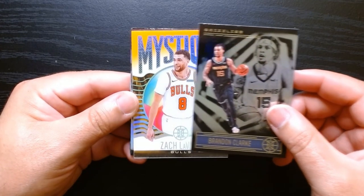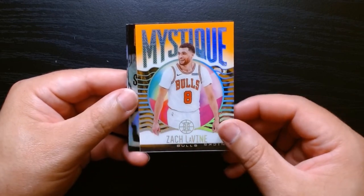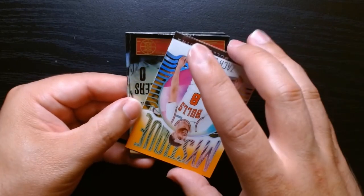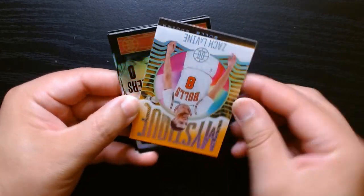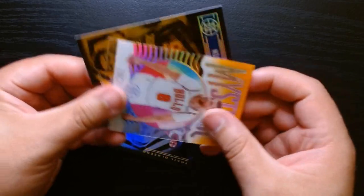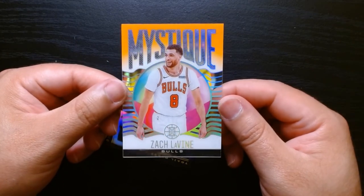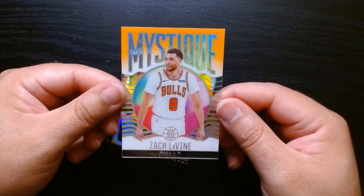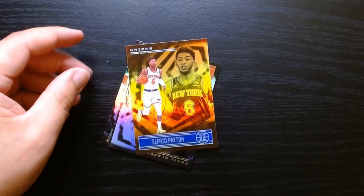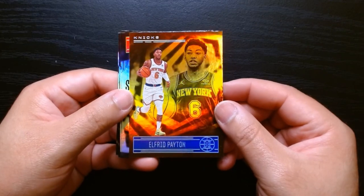Brandon Clark. Okay, this is a different one — Zach LaVine again, but this is a Mystique orange. Wait, I got two Zach LaVines? No, there's another card behind this one. What the hell — wait a minute. Damn, look at that! There we go. So we got this — it's like an acetate Mystique Zach LaVine. I like that.